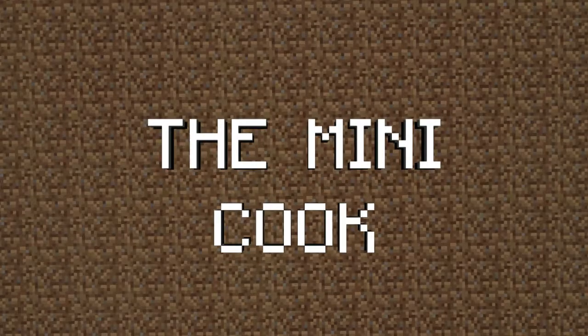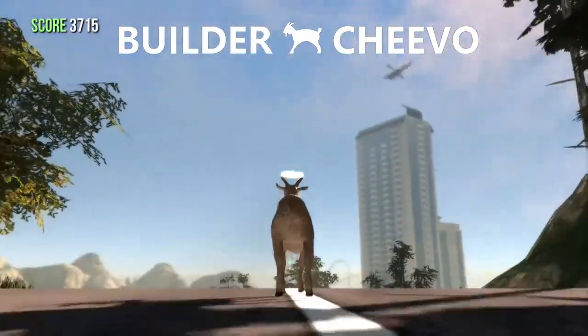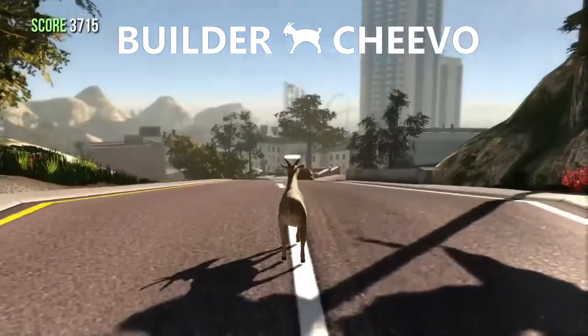What's up gamers, it's the Killer Cook back with part two of your Goat Simulator achievement guide. This time I'm back with Jessica, the mini cook. Hi! The Builder Goat achievement worth 90 gamer score is coming up. This footage was shot by the mini cook, my daughter, who loves what her dad's doing here and wanted to see a bit of action.